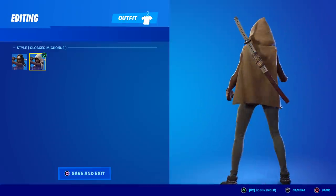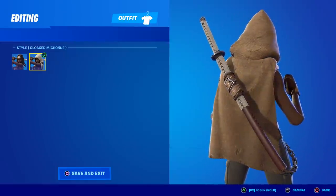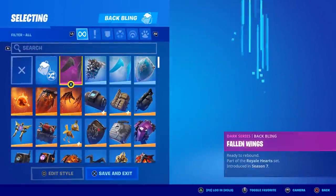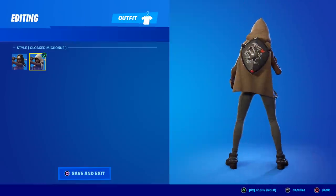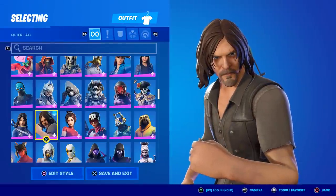One of the highlights of these skins is the cloaked version — it comes with a cloak or cape, and whatever back bling you have will go over it. I believe that's the first time we've ever had that in Fortnite. For example, putting the Black Knight shield on with the cloaked version — it shows up right on the outside. How awesome is that!